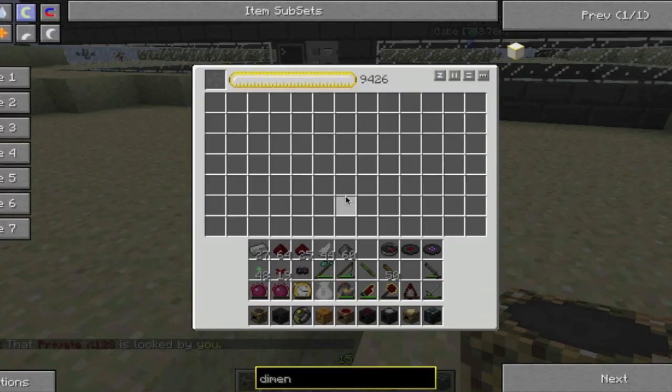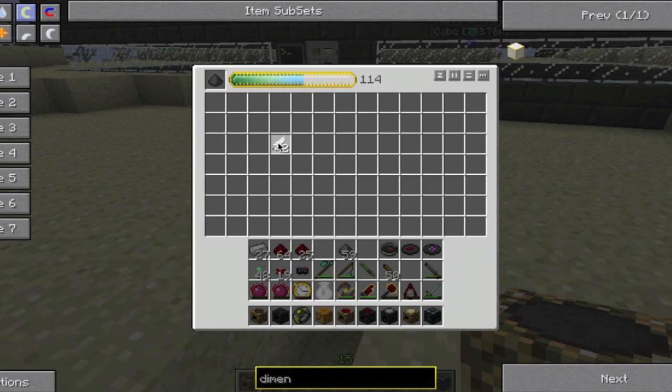This right here is an energy condenser, and I already showed you how it worked in the last video. You put a target item in there — sorry, there was already EMC stored in there. You put a target item in there, and then you put items into it, and they'll turn into that item based on their EMC — a feather is 48 and gunpowder is 192.